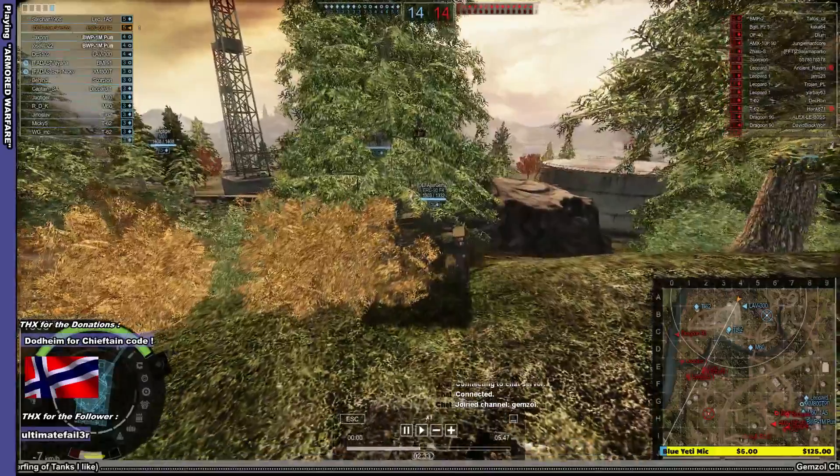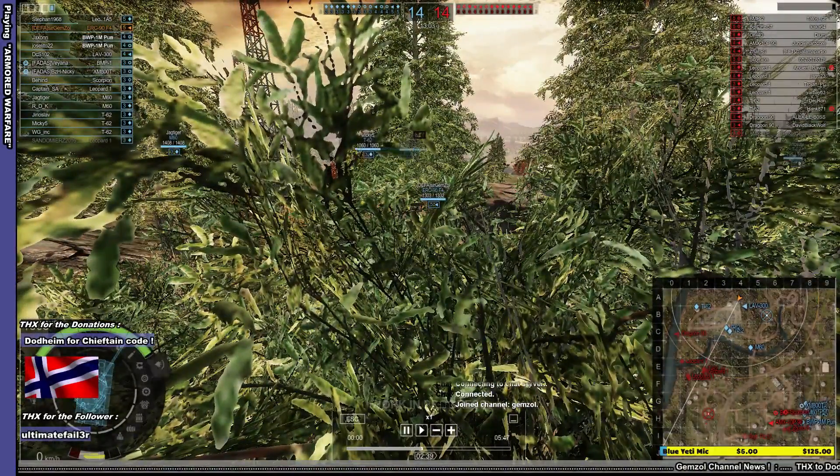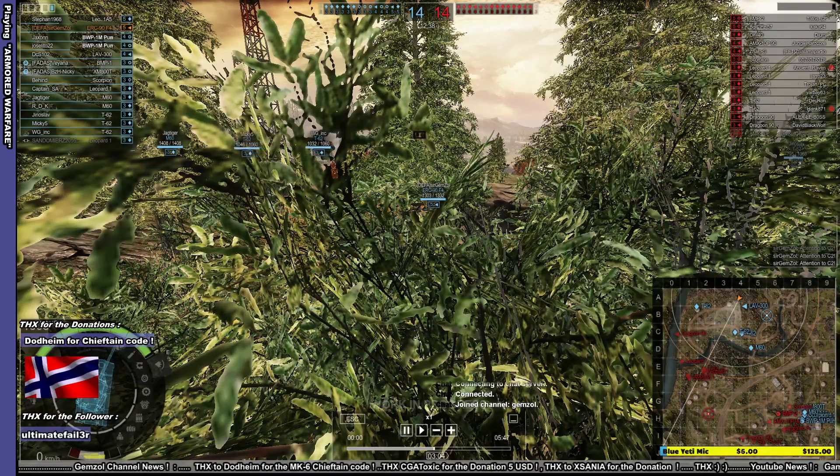We have a Dragon 90 on the sail line, but the T-62 is going to take care of that one. So I'm not too scared of that Dragon 90 — the only thing I'm scared of is the view range if it comes close enough to spot me. But somehow I'm getting spotted in this game.